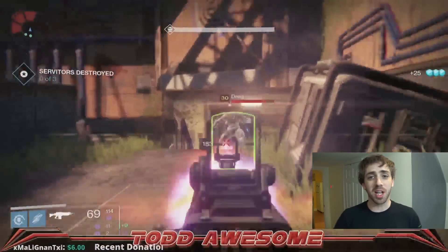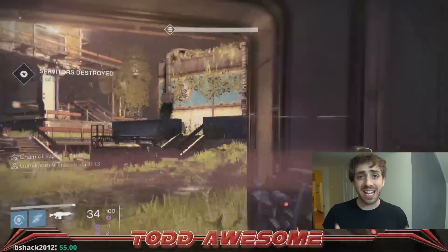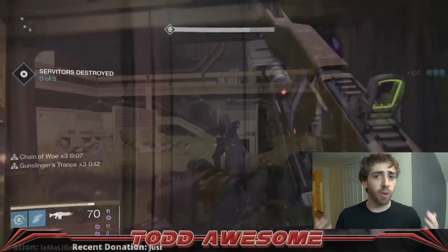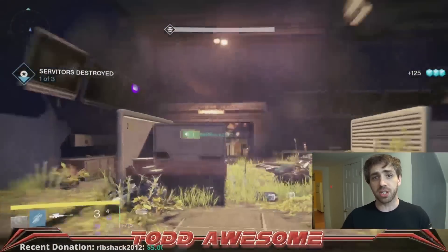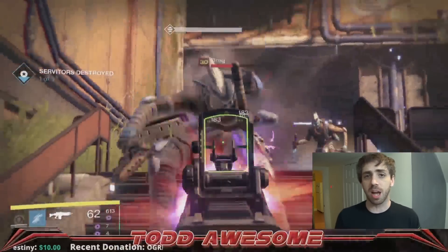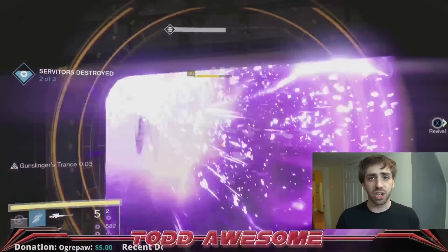Once you reach the first room where your respawn is restricted, you're going to need to kill three different servitors. Those servitors spawn from different parts of the map, but I would focus on making the entrance your home base when doing this part of the strike. It provides a lot of cover. With Voidburn being a modifier this week, there aren't a lot of enemies that do Void — but the servitors do have Void damage. So you can venture out a little bit, but once the servitors come out, make sure you can drop back to that first room to regain your health.